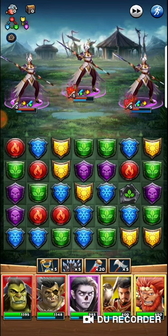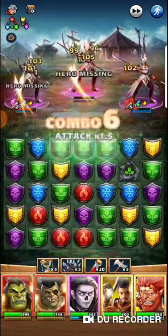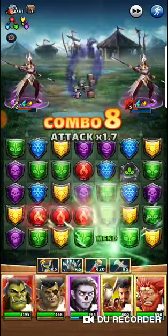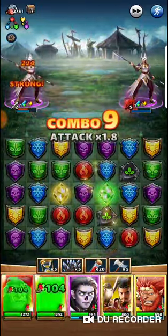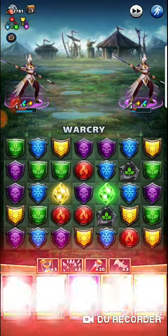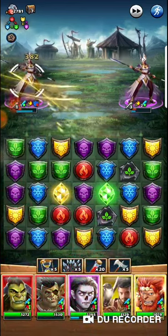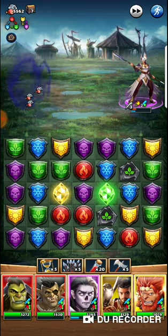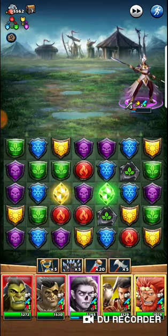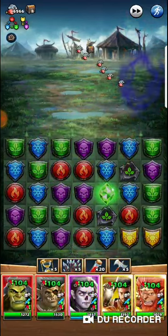Just need to start bringing some reds into play - and there goes all my reds, looks like a bit of a combo there. It's always helpful right. The reason we bring Wu is to speed things up, if he doesn't miss everything for you.